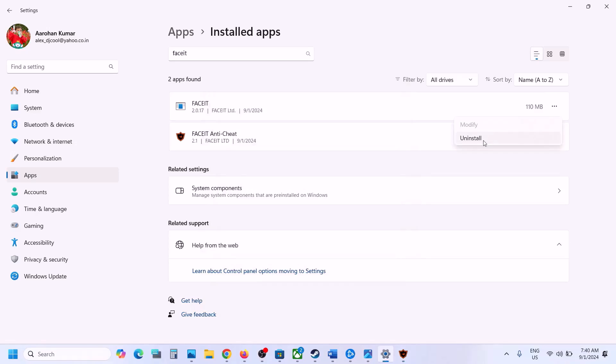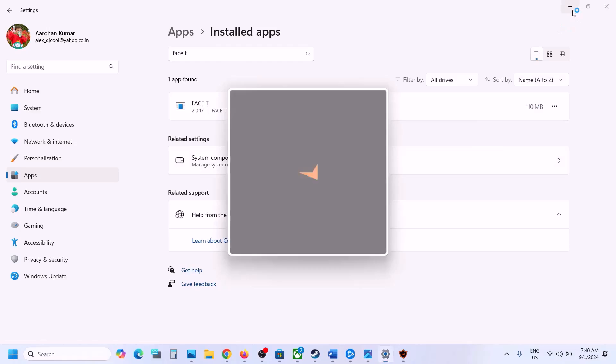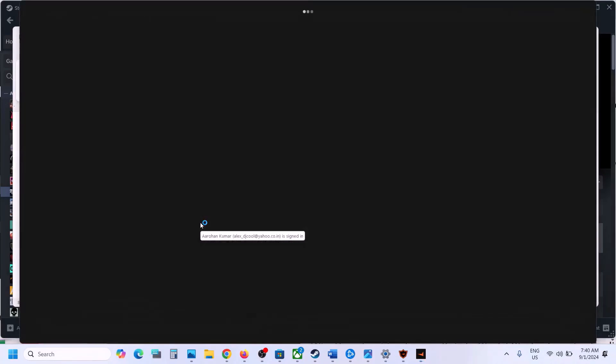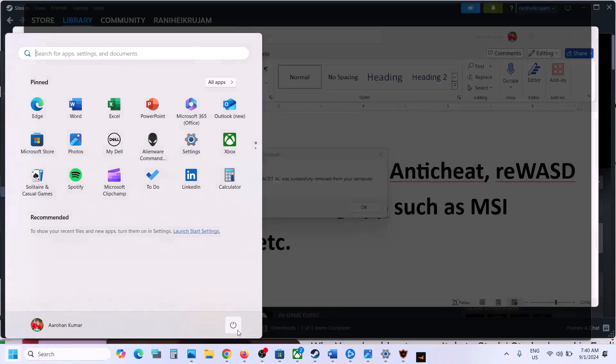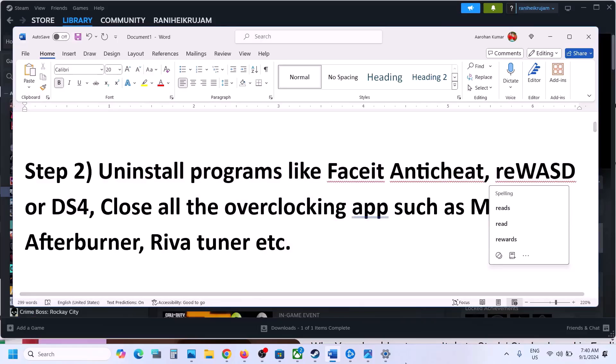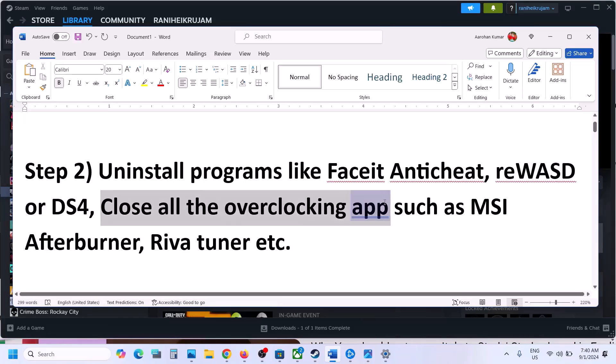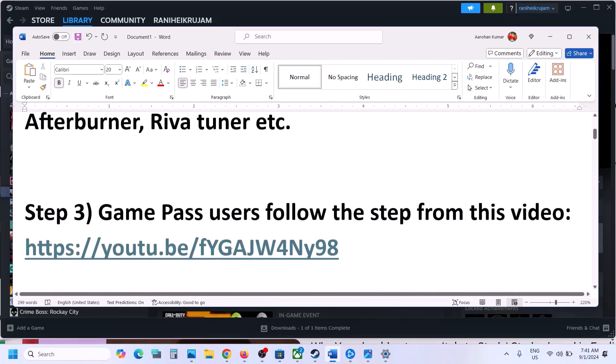Uninstall both the software. Once uninstalled, restart your computer. Once FaceIt is uninstalled you have to restart your computer, and after the system restart launch the game. If you have REWASD or DS4 application, uninstall those as well. Also, if you have any overclocking application running like MSI Afterburner, close it and then launch the game.